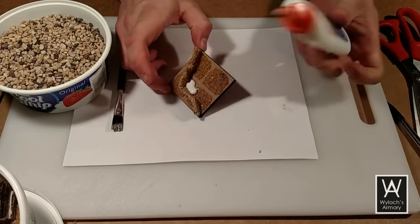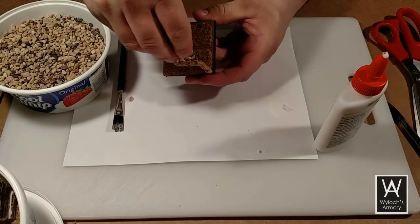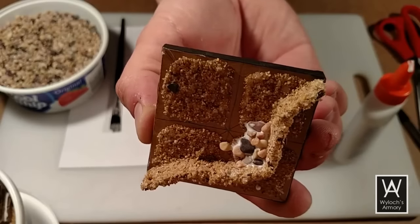Finally, we'll make one or two puddles of white glue up against each side of the wall and place some pebbles in them to make a rock pile, and we set this aside overnight to dry.